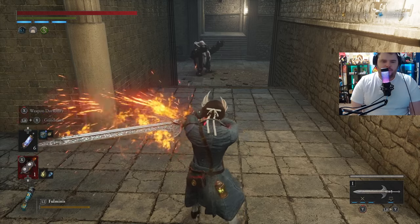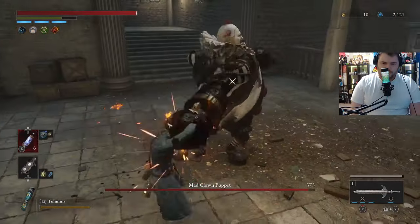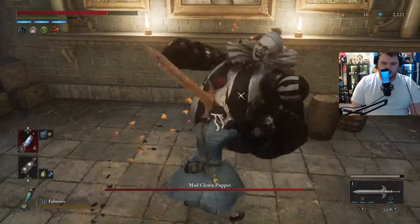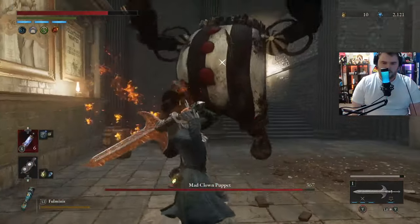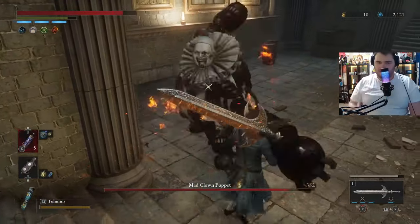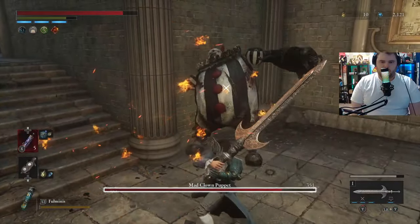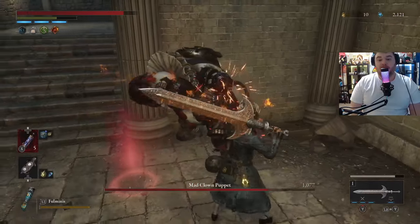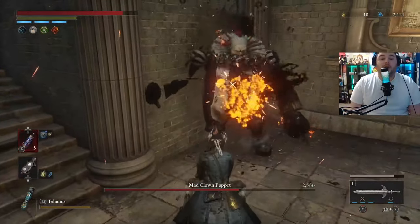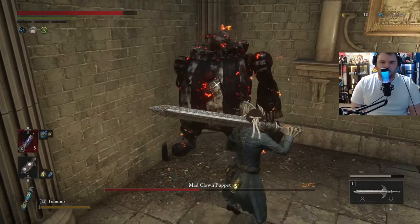So without further ado, let's do it. We're going to buff our weapon with fire. And here we go. Hello — we're going to get a free attack on him as well. Guard, guard, guard, guard, guard, guard, and guard. Attack him once. Guard, guard. Attack him once — should have strafed there, that was my mistake. Okay, we're going to heal. Guard. Attack him. Guard, guard. Okay, we're going to charge up an R2, move over to the side to get a free hit, then press R1 to do the fatal attack. Charging up my Fable Arts — one, two, three, go. Huge damage there, and he's on fire as well.